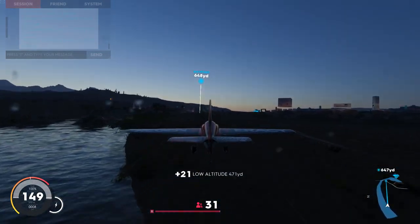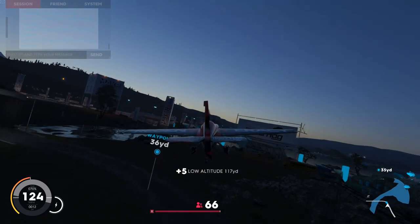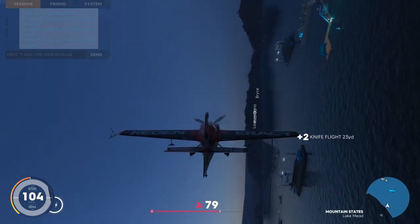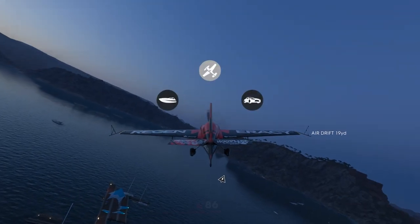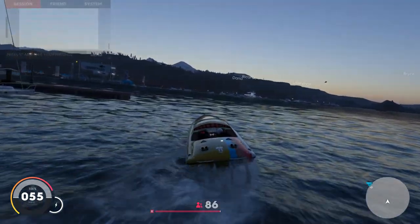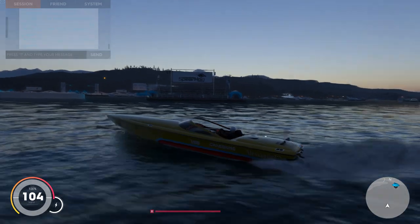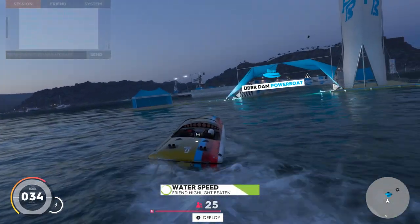We've made our way to a boat racing area. I don't really quite know where we have made our way to, but there we have it. We're going to have to bail out of the plane into a boat - hopefully the game will just sort of set us down. Sudden plane-to-boat transition - and here we are at a hopefully boat racing event.